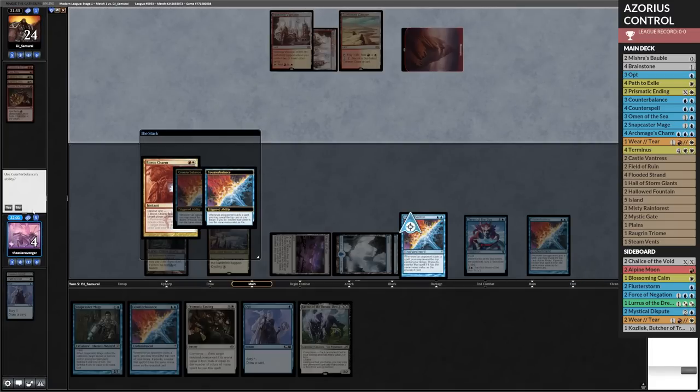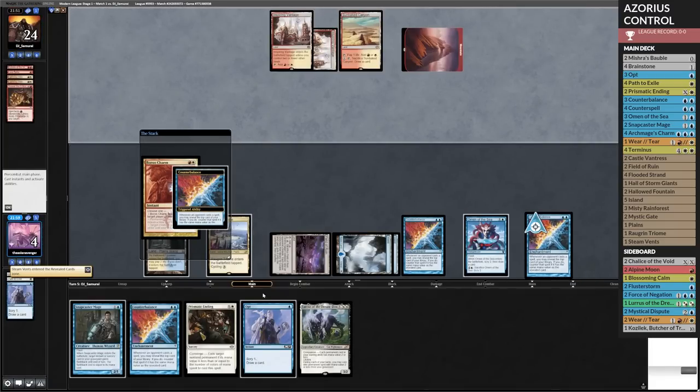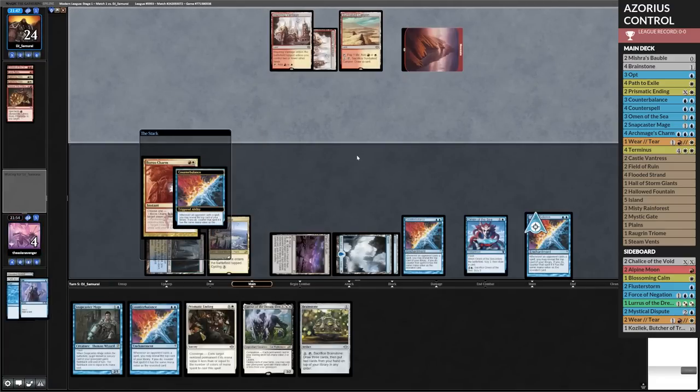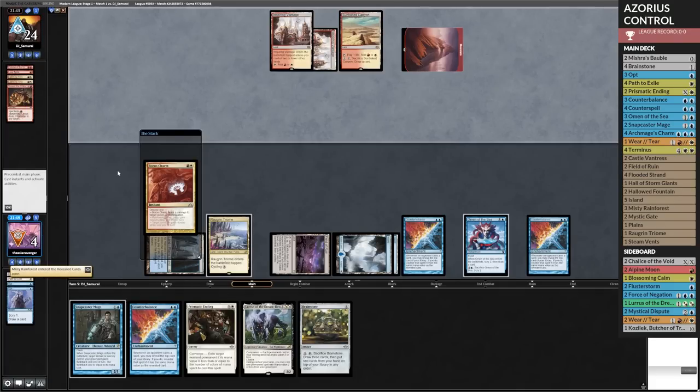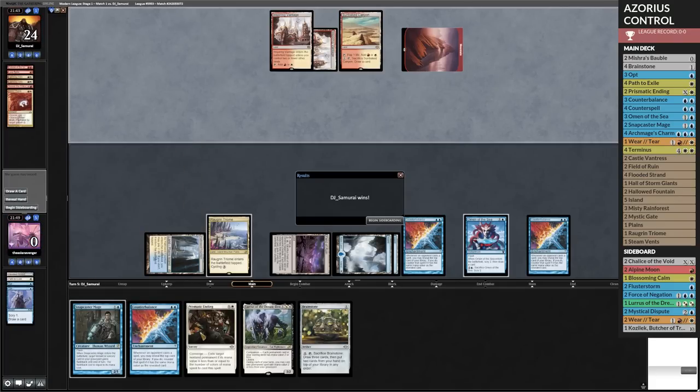Let's have the first one go off. It's a Steam Vent, so we're going to move that to the bottom. Now we're hoping that we hit a two here — we did not. So we're dead. GGs. Just did not get there. Boros Charm did it.